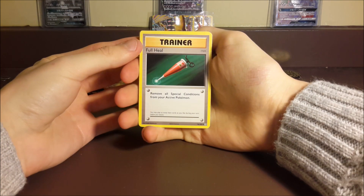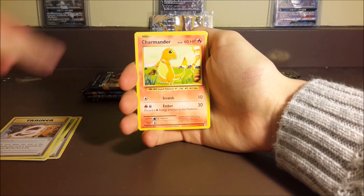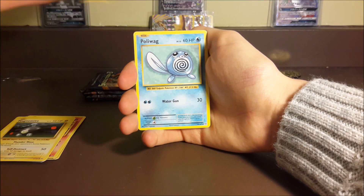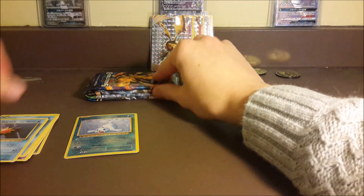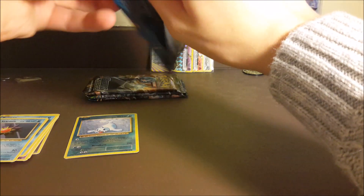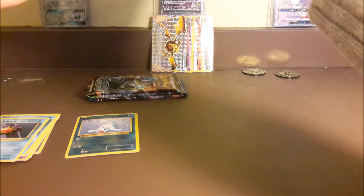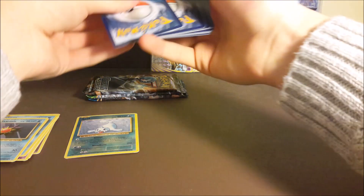Starting off with a Full Heal, Kakuna, Charizard Spirit Link, Charmander, Seel, Magnemite, Gastly, Poliwag, Reverse Seel, and a regular rare Starmie. So nothing out of our first Evolutions pack — but Evolutions usually treats us pretty well, so I'm feeling confident.